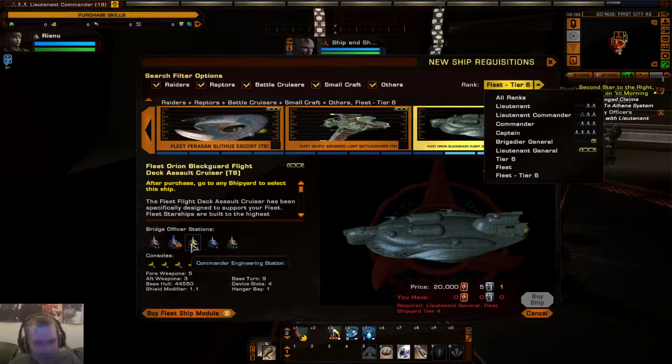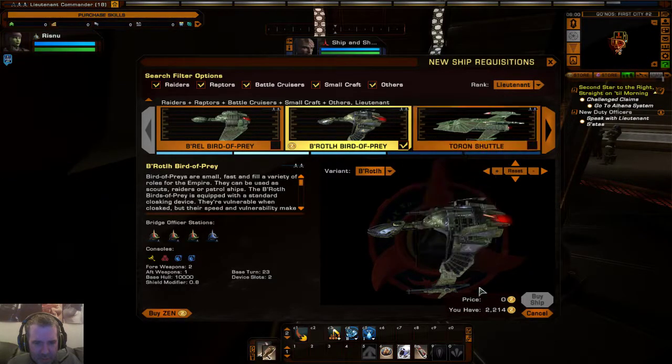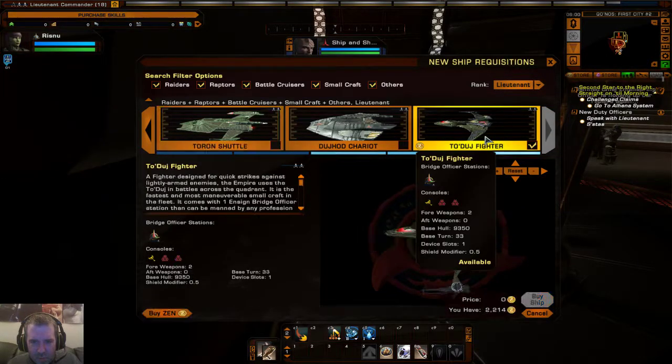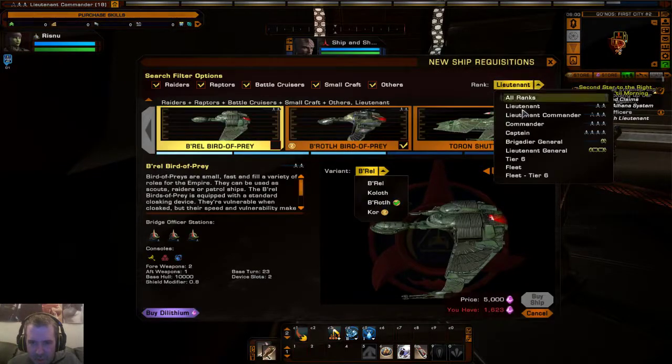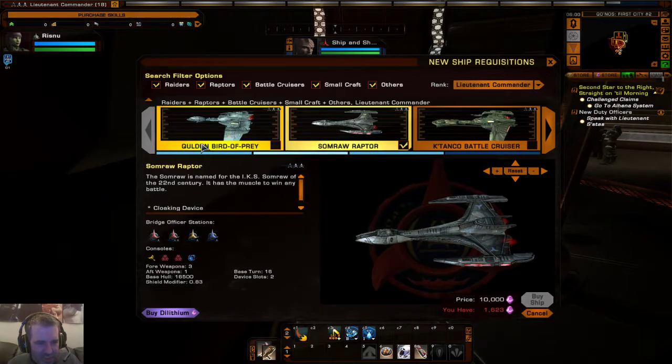This one's just engineering, and that determines your bridge officer layout. At level 10 that would make you a lieutenant, so you don't get that many ships to choose from. You get the Brel — that's one you have to pay for, but I've already unlocked it. You also have a shuttle; you don't want a fighter, that's like your shuttlecraft. This is like lieutenant commander, so it's tier 2.